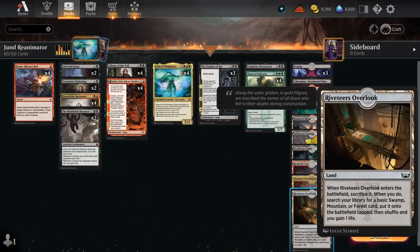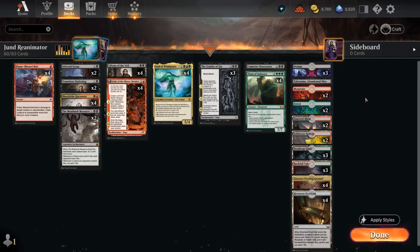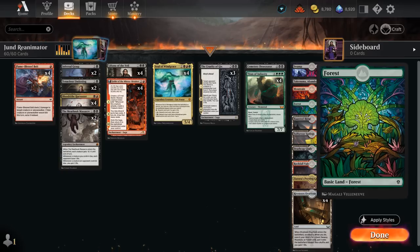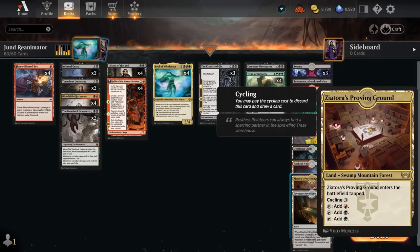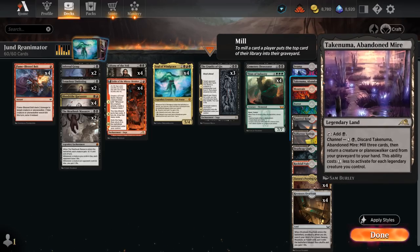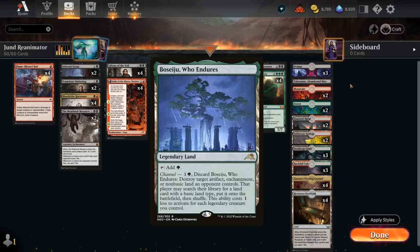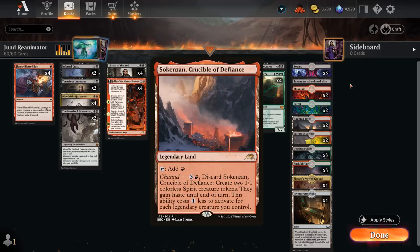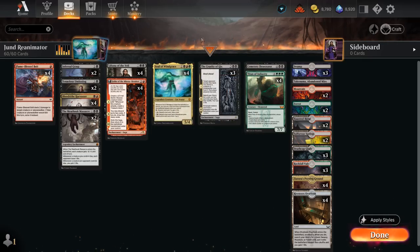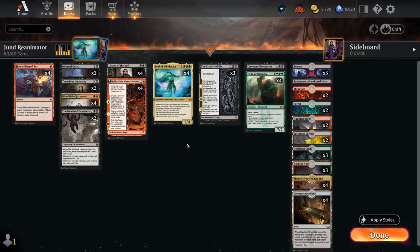For the mana base, we have four copies of Riveteer's Overlook to synergize with Soul of Windgrace, which requires some basic lands to search up — three Swamps, two Mountains, two Forests — plus four copies of Proving Ground for additional mana fixing, a couple dual lands, and one Abandoned Mire which can also get something back out of our graveyard. We could also play Boseiju and Otawara but in my experience we don't end up channeling those very often, so even though they might have synergy with Soul of Windgrace, in practice it doesn't come up all that often. Now let's jump into some games and see how the deck does.